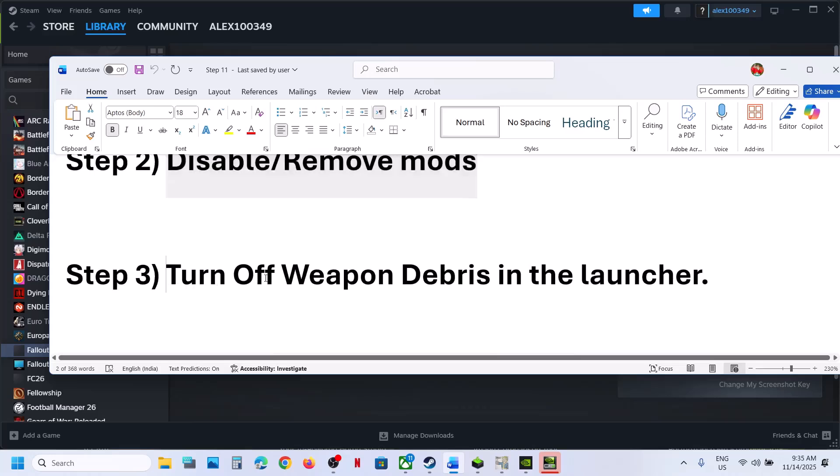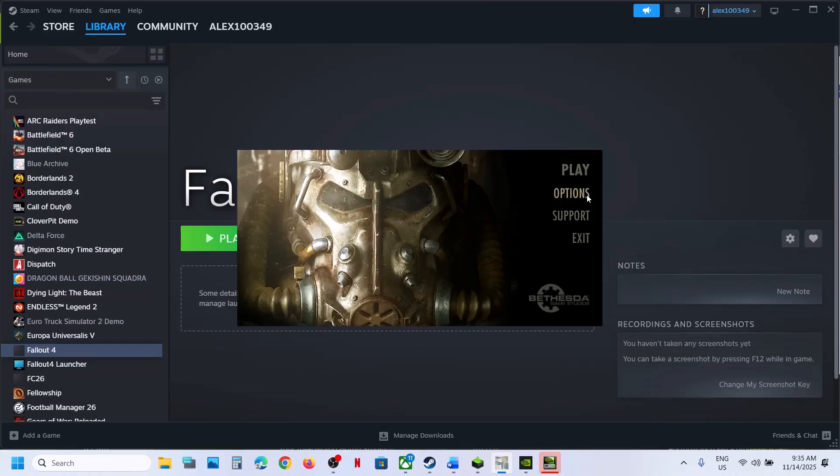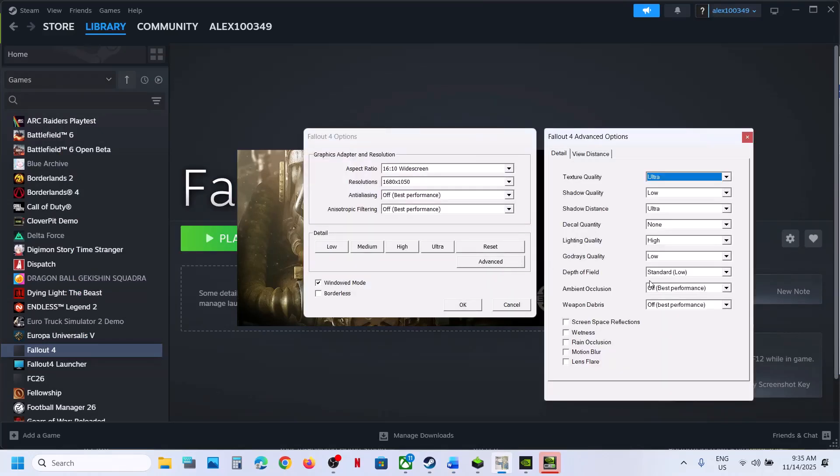The next step is to turn off weapon debris in the launcher. Launch the game, go to Options, then go to Advanced Options. Over here you can see weapon debris. If this is set to ultra, high, or medium, you can set it to off for best performance. Once you turn it off, relaunch the game and then check.